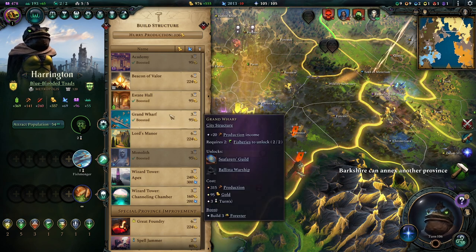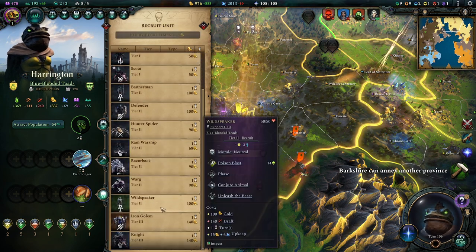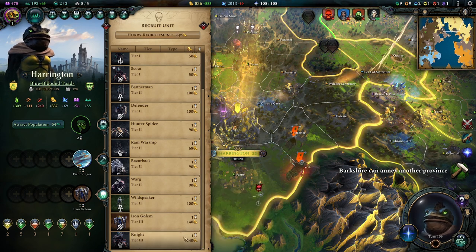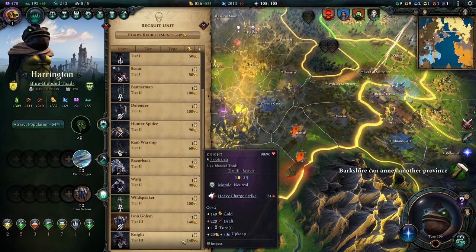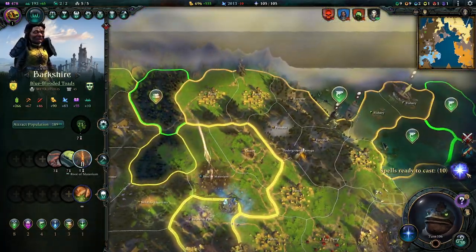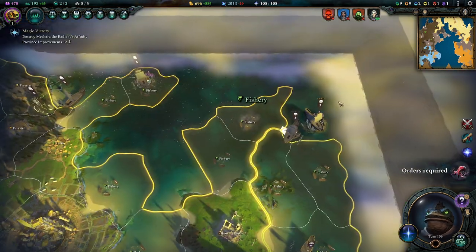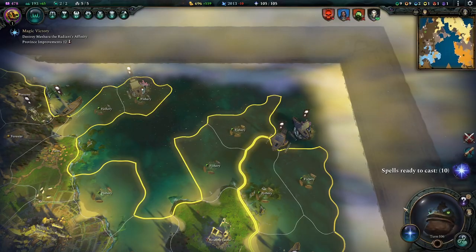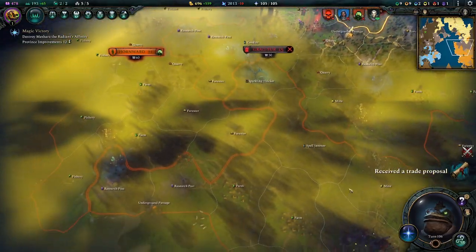We'll build this because it's quick and cheap. And we will build an Iron Golem to reinforce our defenses here, another knight maybe — sure, why not. Annex another province and get closer to this fish area there. We'll dismiss this boy. Spells are ready to cast — yeah, another trade proposal.